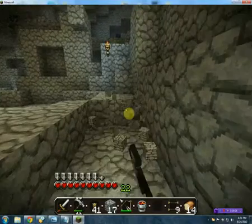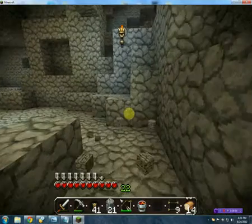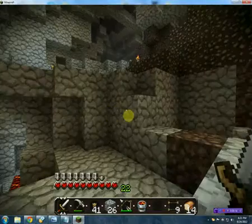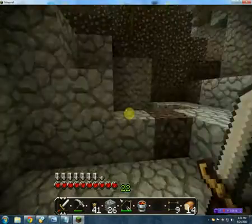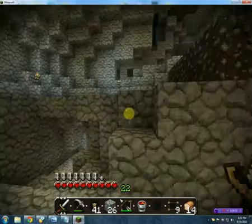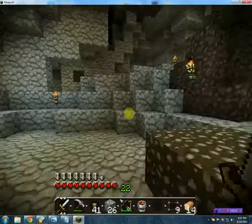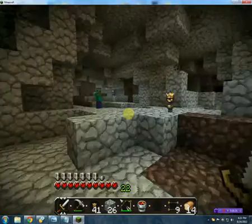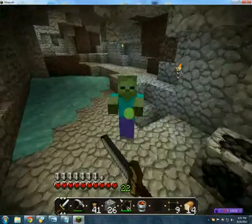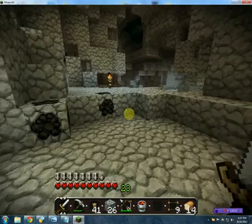There's a zombie. I don't know where he came from. I know he's going to go, though. Where'd you go, zombie? Come on, play hide and seek with me. I hear you. I'm looking for you. There you are. I was looking for you. There we go. Thank you, have a nice day.